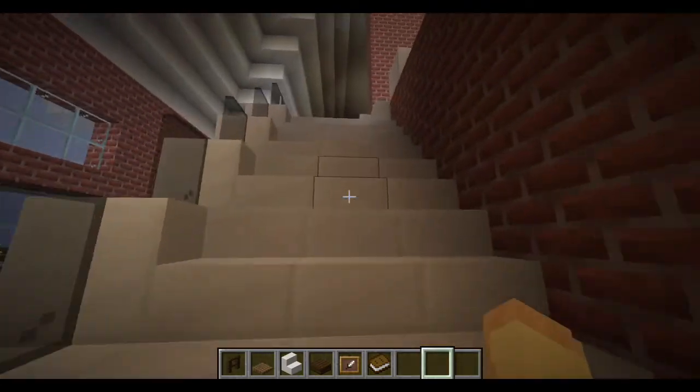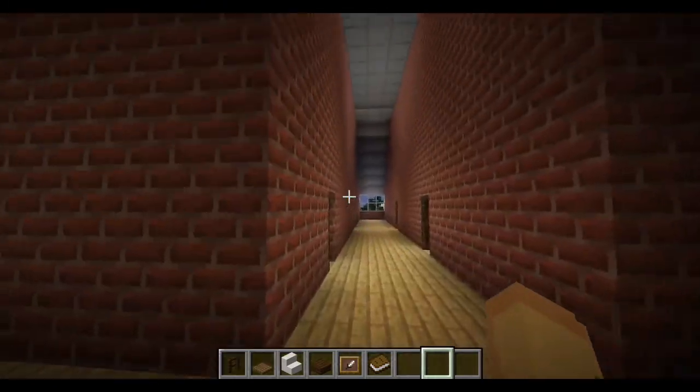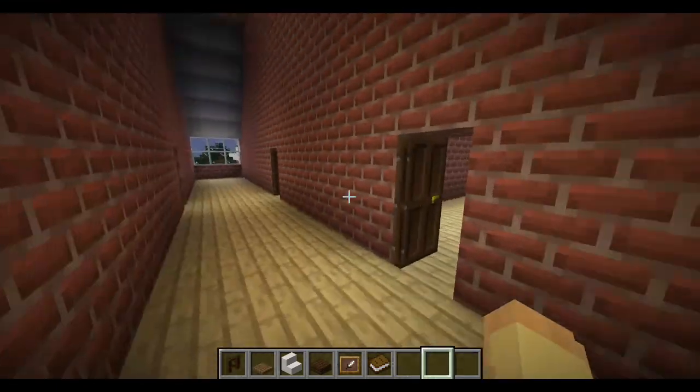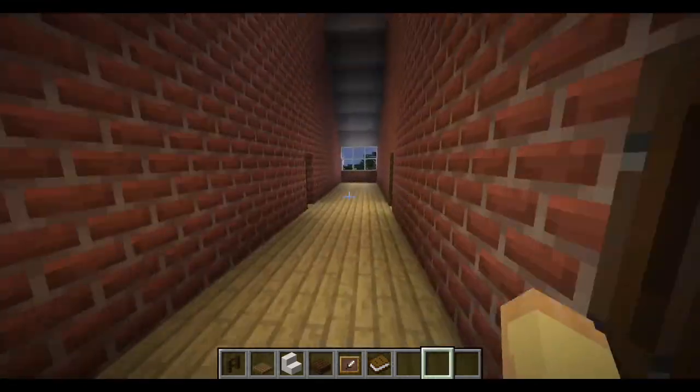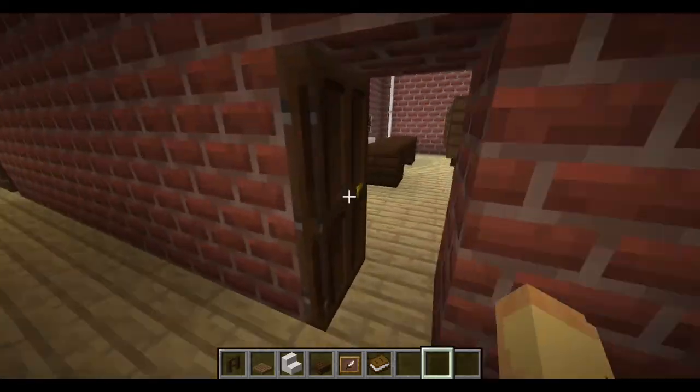Then up this staircase to the right, you have another hallway with four more classrooms. Some of these are smaller and some are really big with a lot of seats, which is enough for 80 students in total.